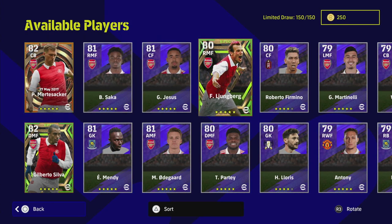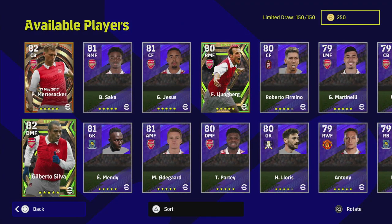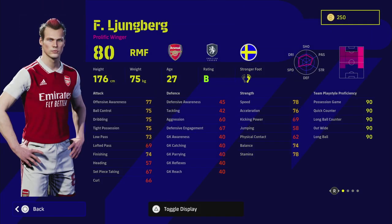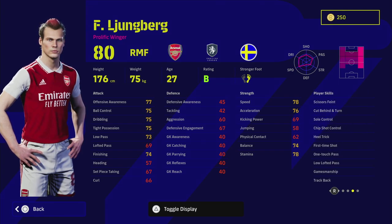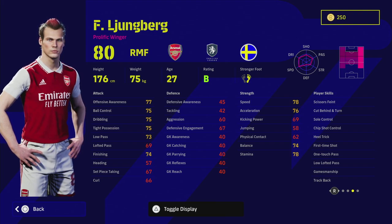These are the three players on offer alongside the other 147 players, which is a selection of Premier League players. We're going to concentrate on the three featured players. Starting with Freddie — the one with the red hair. This guy is a beast on the wings. He can play left wing, right wing, or right mid. He's a bit more defensive-minded with the track back. He doesn't have the most dribble-friendly skill set — no heel trick, no chop turn.